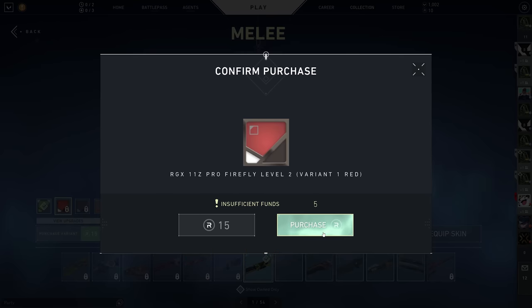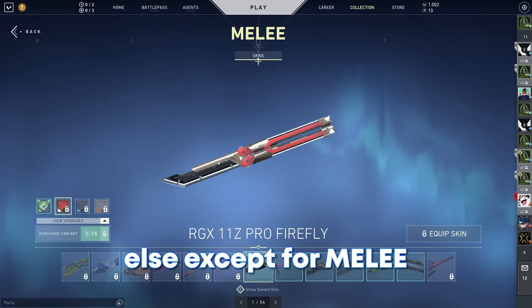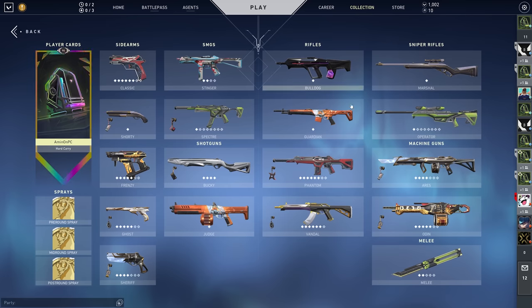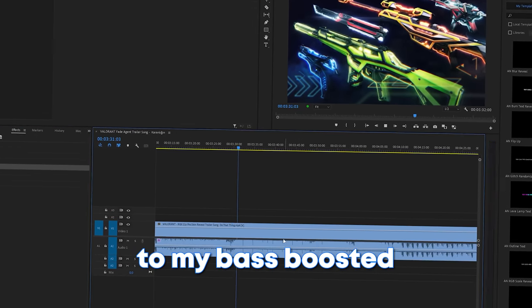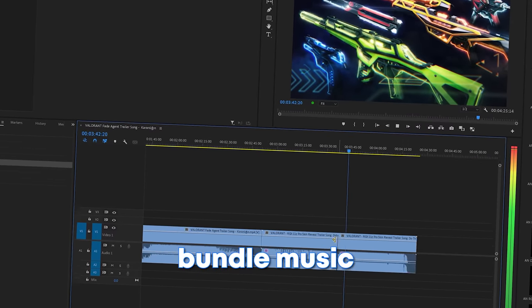Insufficient funds. I've upgraded everything else except for the melee. You already spent this much — I was forced to buy some Radiantite, but that's okay. I got scammed.